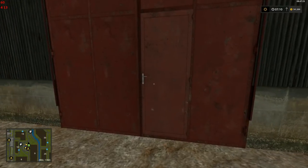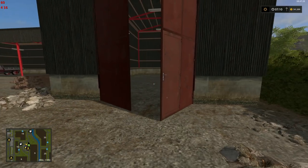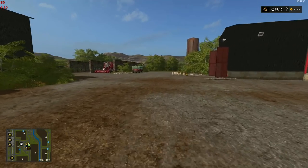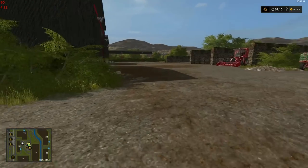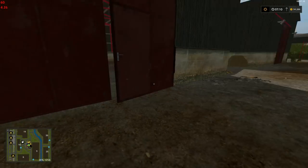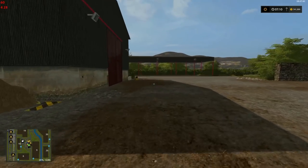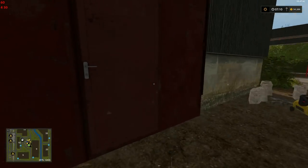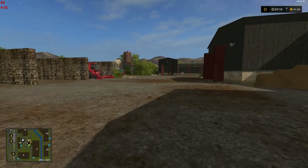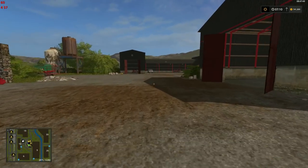Over here is an empty shed — watch those big steel doors, they'll take your head off. Let's open all the buildings because we can. It appears to be just storage upon storage upon storage.